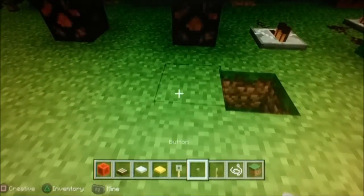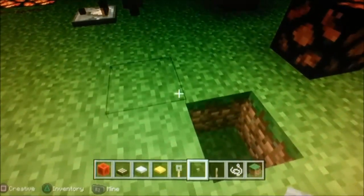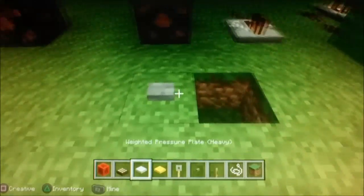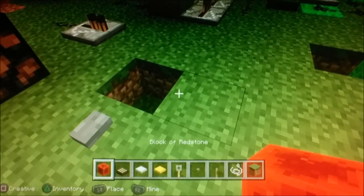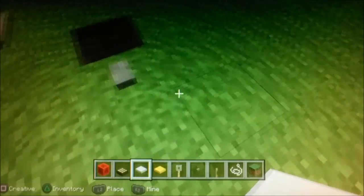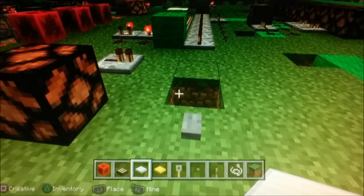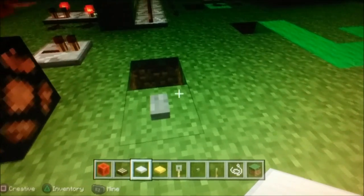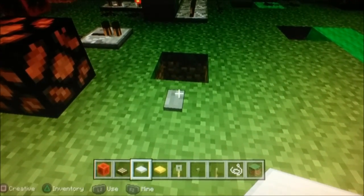This is a button. When you press it, it will emit 15 blocks of Redstone, but then it will go off in half of a tick. A tick is actually one twentieth of a second, so half a tick would be one fortieth of a second. That means when I press this, it'll stay on for one fortieth of a second.